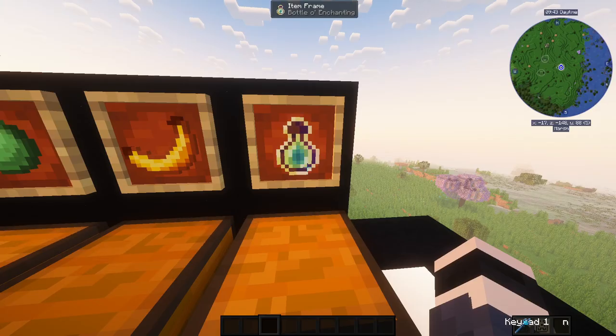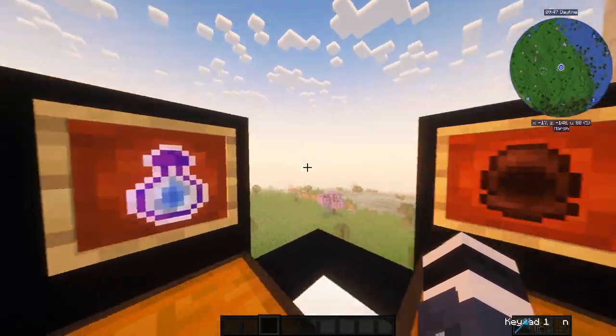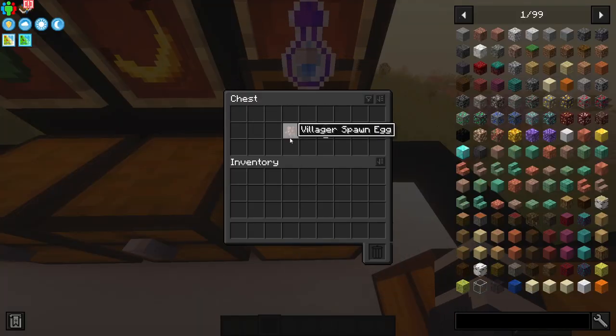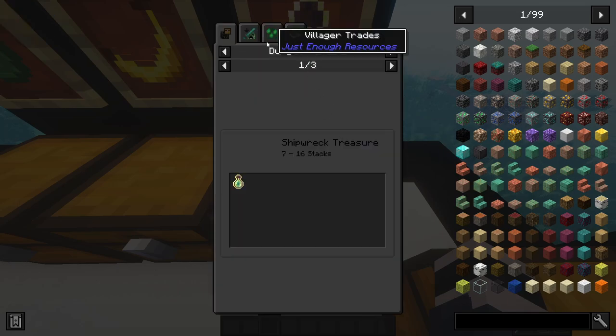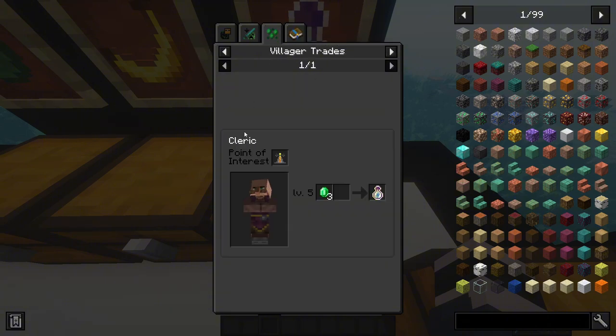Then we have the bottle of enchanting. You can go and loot structures all around the world for it, or you can use a cleric villager. For three emeralds you get a bottle of enchanting at level five, and those guys are not hard to level up.